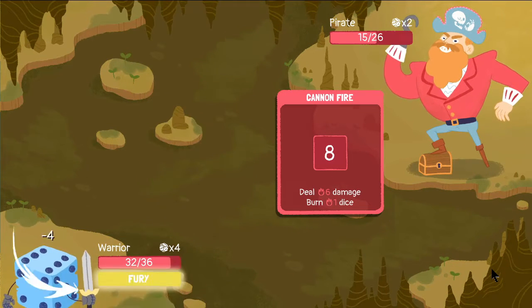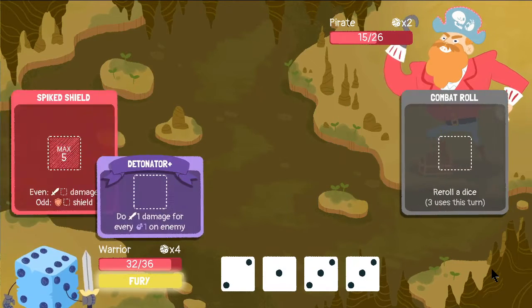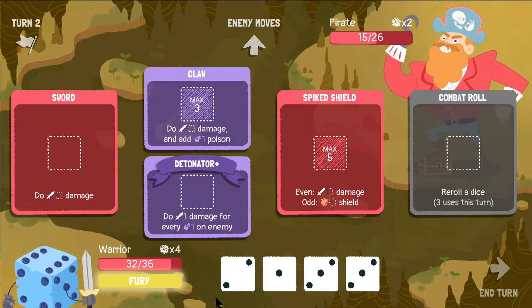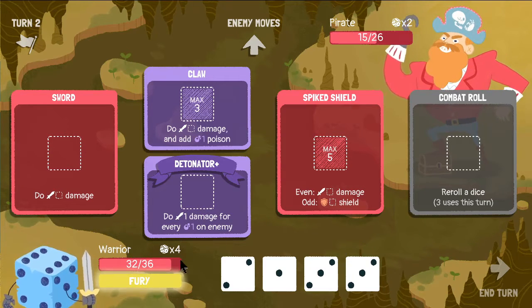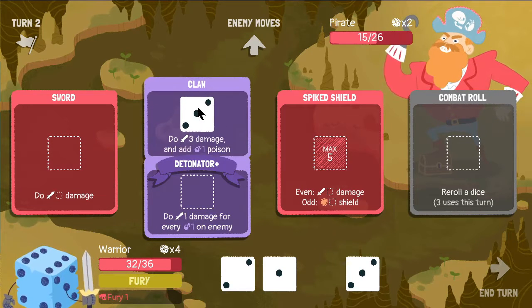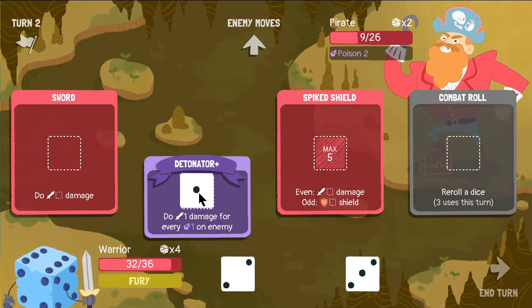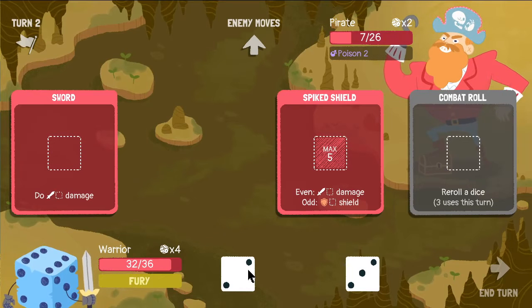I did not notice what was going on there — I probably should have paid more attention. This is interesting now. If I do Fury, then I can do that and hit him twice. Then we can use this one to hit him for two more damage, which is not huge, but it's still something.